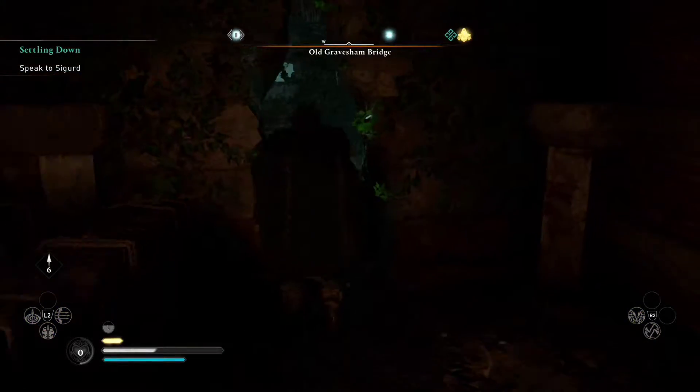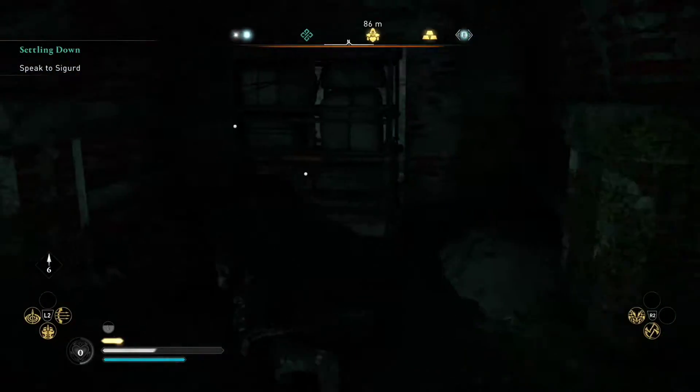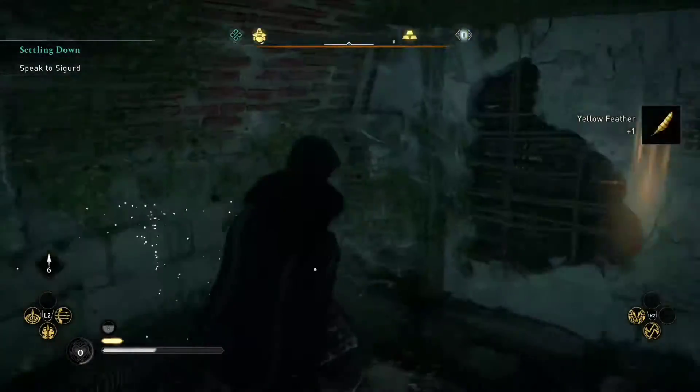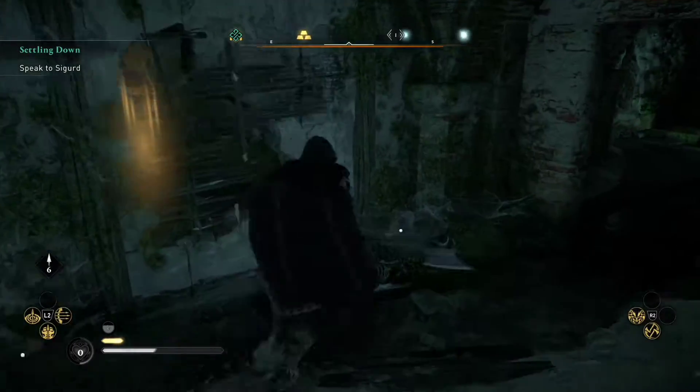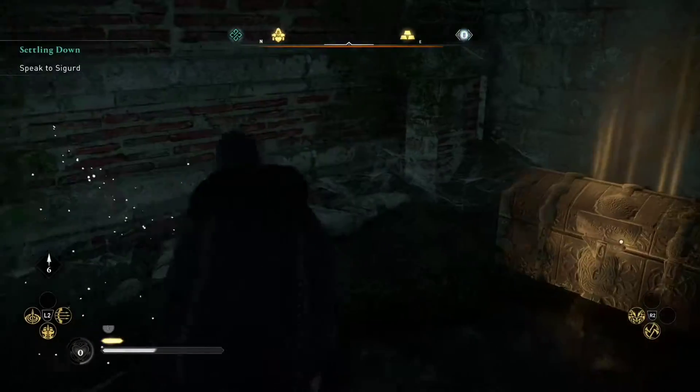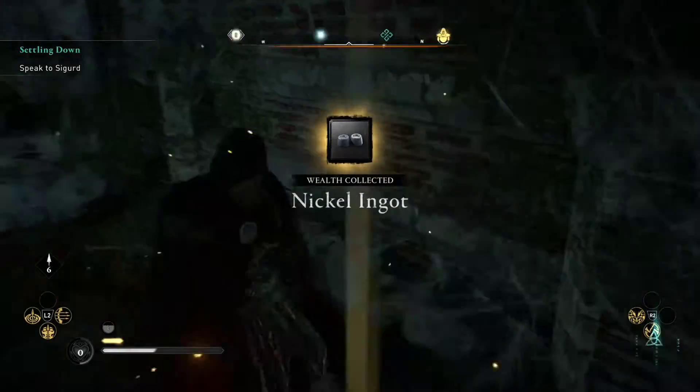After going under the bridge we'll perform a scan, go through a little crevice, and then press the triangle button to move this out of the way. Circle to release, and then we simply break this right here, slide in, and go ahead and collect everything, then just open the chest.